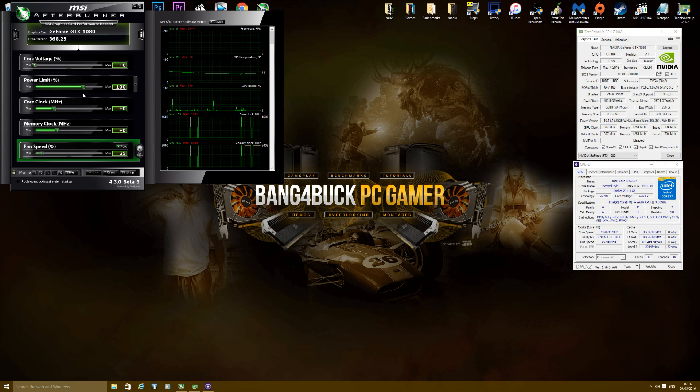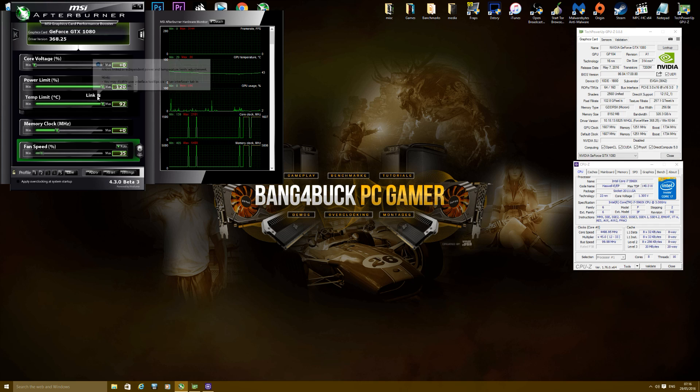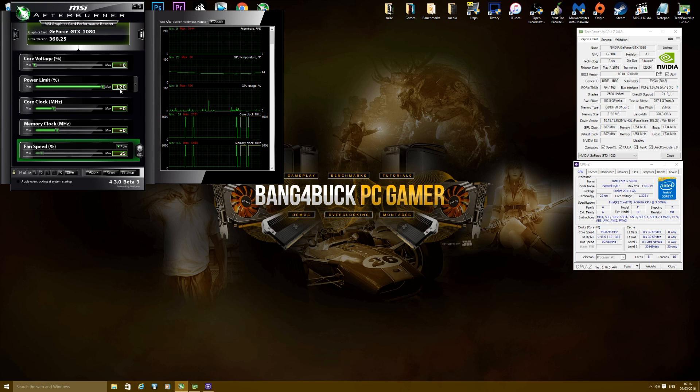What I'm going to do is start off with the power limit and drag it to 120%. I've also got that linked so it increases the temperature limit up to 92°C, which should help reduce throttling once temperatures are below this number. I'll also increase my voltage percentage to 80%.